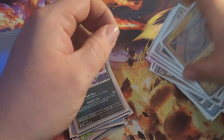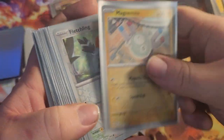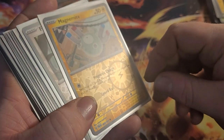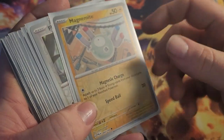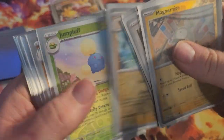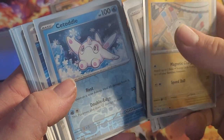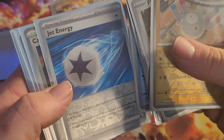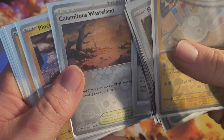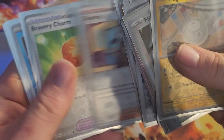Let's say decent pulls — not super amazing, but for the most part I got some good ones. For the rarity with the Paldea art style, you got: Magnemite, Fletchling, Bombardier, Palmo, Jumpluff, Pupitar, Rockruff, Hariyama, Catadel, Jet Energy, Calamitous Wasteland, Pinchurchin, another Pinchurchin, Dendra, Bravery Charm, Delibird, and Bramblegast.